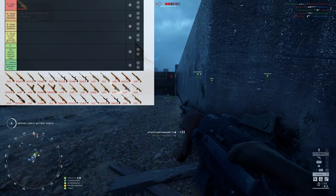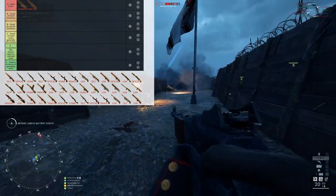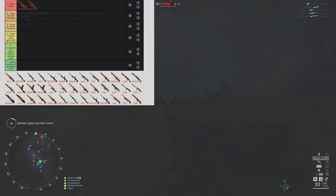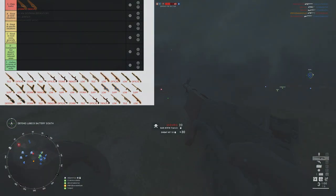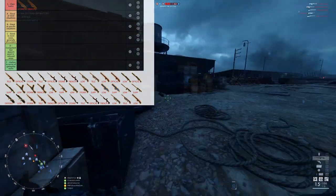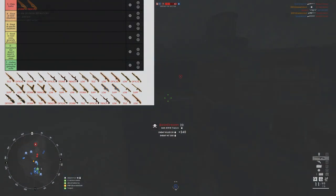Moving on, we also have the BAR Trench. This is another S-tier weapon. Basically, the Storm reduces some horizontal recoil — not enough to make a huge difference — but it does reduce the vertical recoil more so, which can be problematic for some people, especially on console. The BAR Trench actually has quite pronounced vertical recoil at 0.55, which is the highest in the class, tied with the Chauchat. But it's the variant I personally prefer because it has an even more pronounced niche.